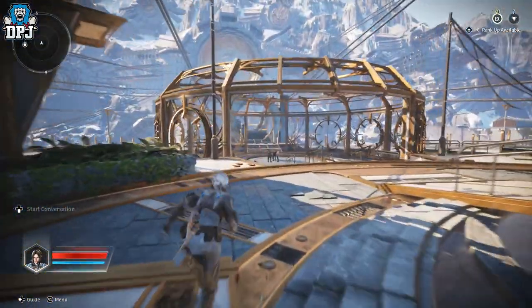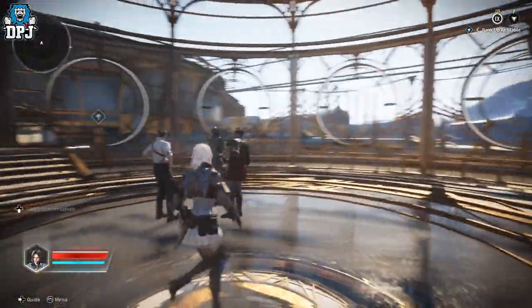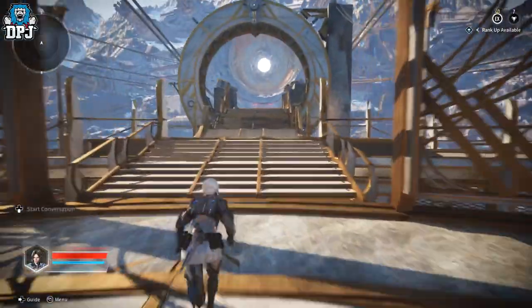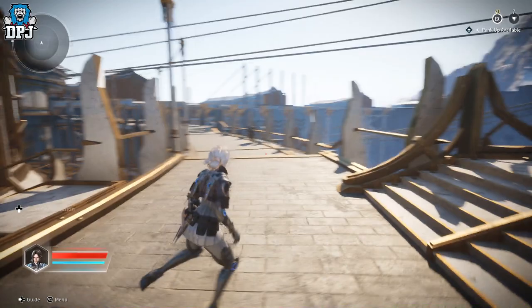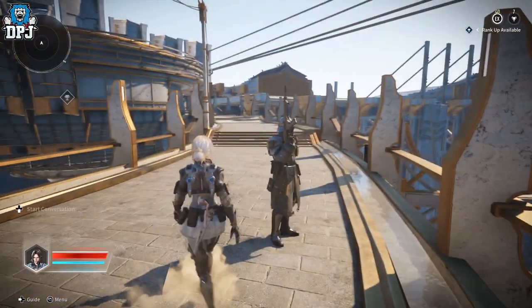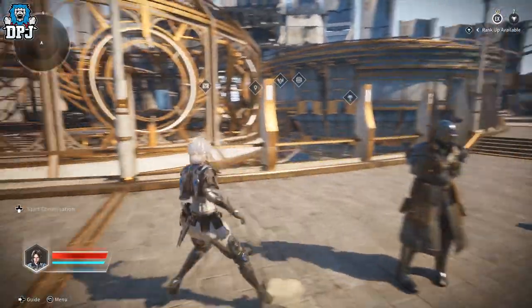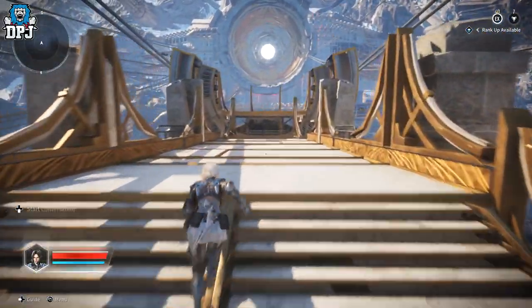Down here we have nothing but prettiness at the moment. There are some NPCs — I'm pretty sure some of them you'll be able to interact with in the full game, and it probably takes you to different spots as well. But right now you can't get close to this particular character, and there's nothing else interactive down here yet, though I'm sure there will be.